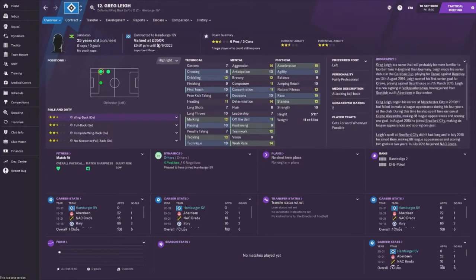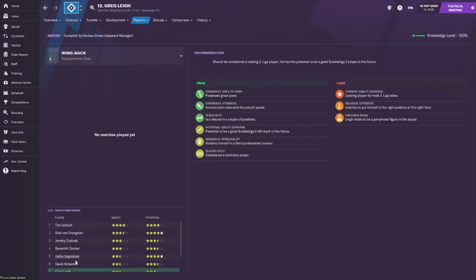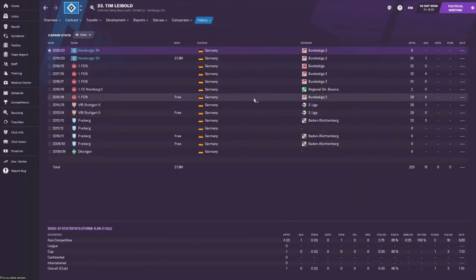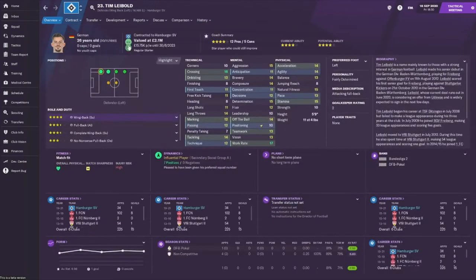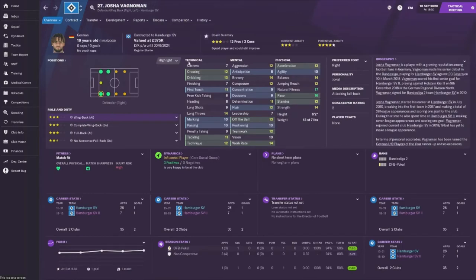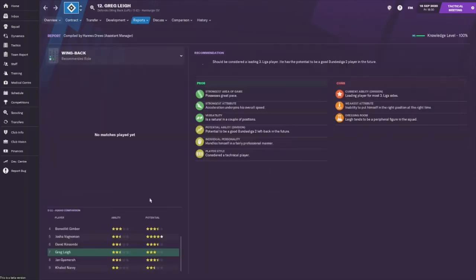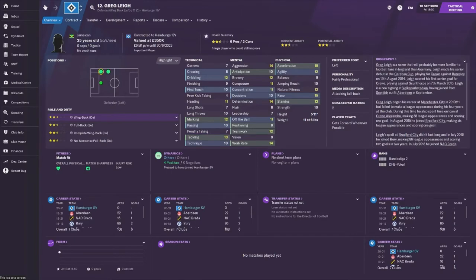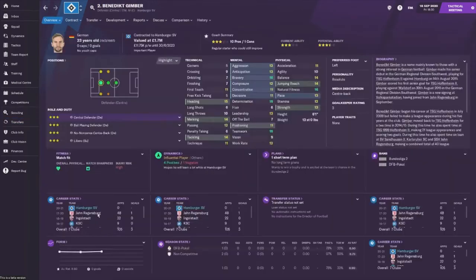We've signed this guy called Greg Lee - he's a left back and you're probably already thinking why did we sign him. He isn't the left-footed center back we were buying; he's here to replace Tim Lee Boyd who could be going out on loan to Udinese. Joshua Wagenerman is better but I'd prefer him as a backup on the right hand side, so Greg Lee is probably going to be a backup to whoever comes in at left back.